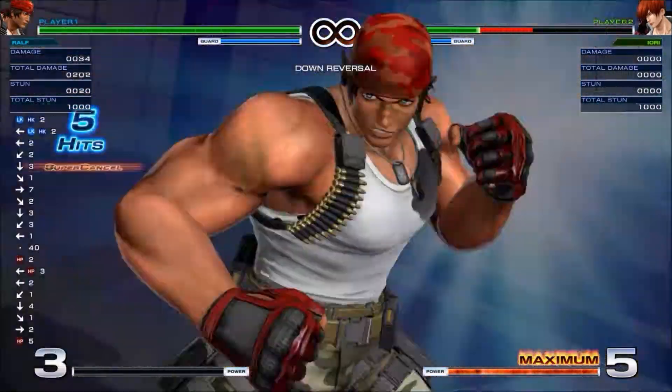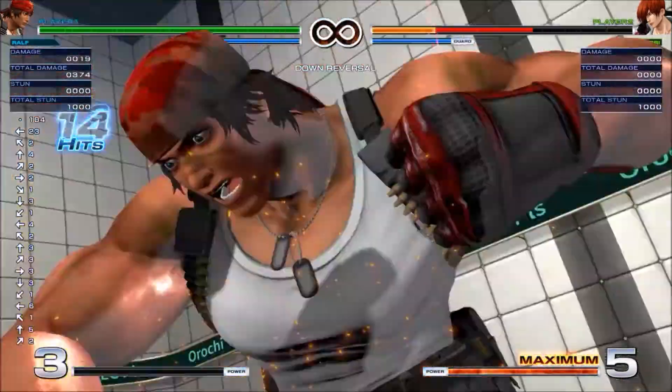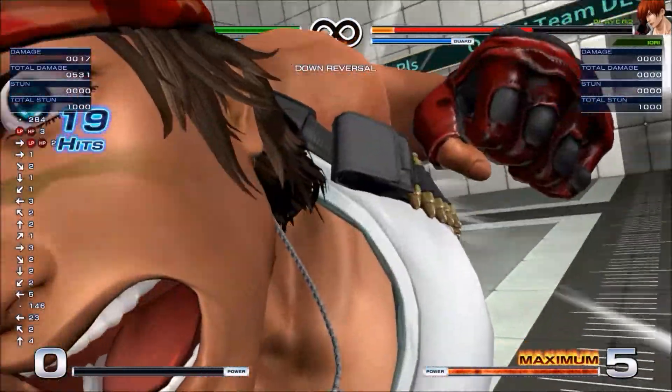You get a side switch, but you can also do a meaty crouching light kick, which allows you to link into close heavy punch. I thought, oh wait, this is a heavy punch — so therefore I could come out of this.